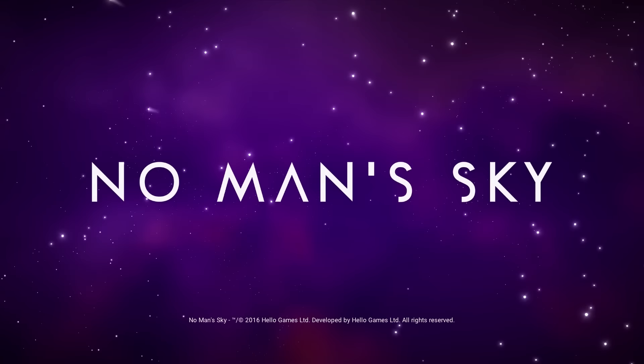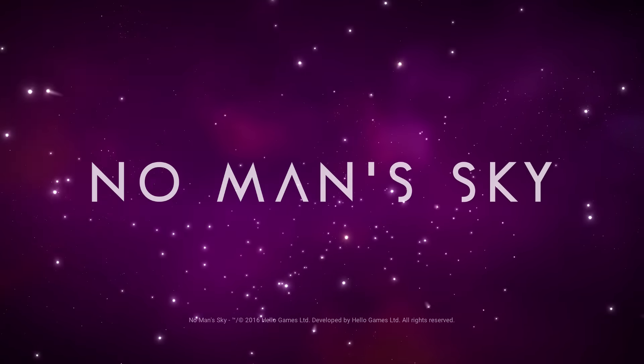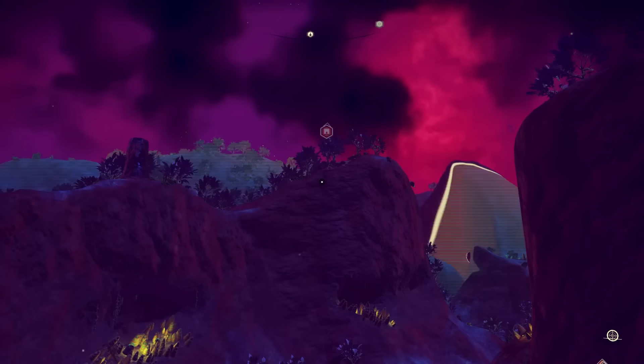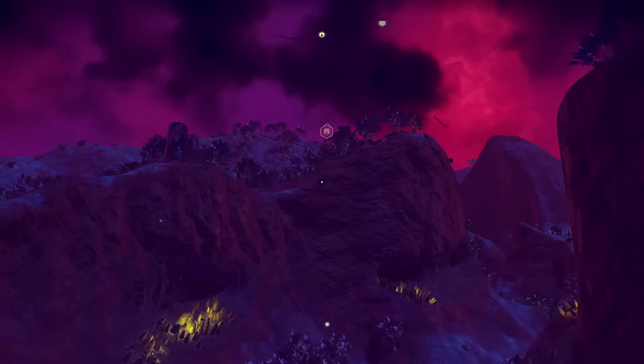Anyway, as usual I'm gonna skip to the part where we get started so you guys don't have to go through the whole loading screen. Alright, so here we are where I left off, and I should first figure out where my ship is — it says it's in that direction but I don't even see the icon. Oh, there it is, okay.